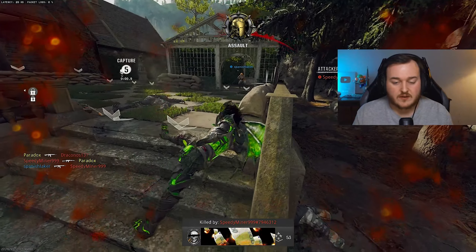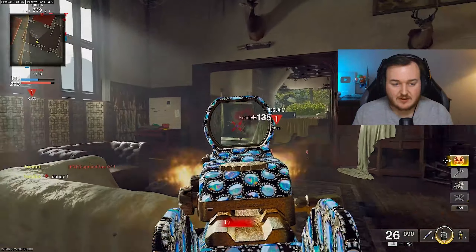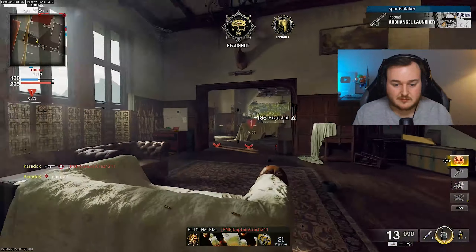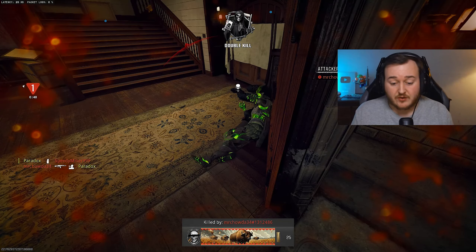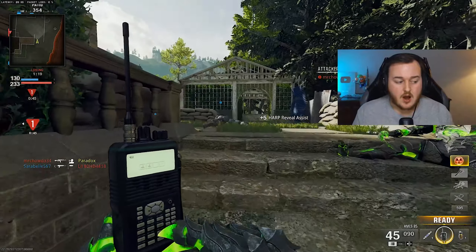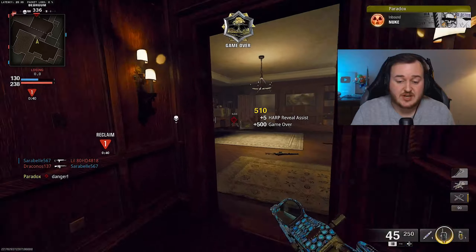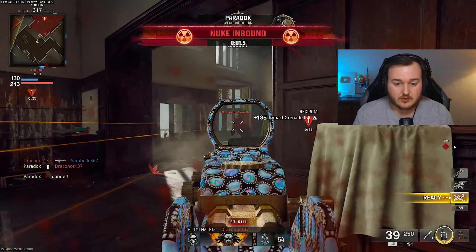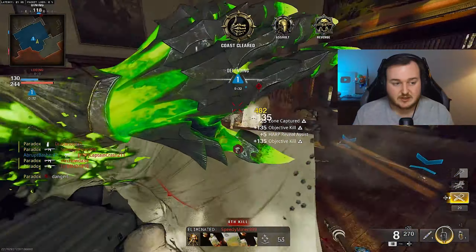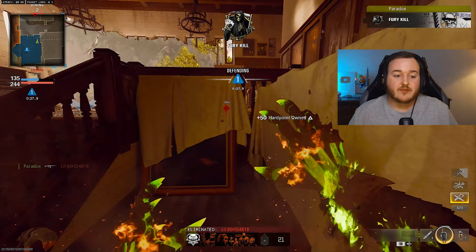We're gonna have to call the nuke in because we're about to lose — calling the HAARP in real quick. Okay, we're calling the nuke in now. Master class of a game — we actually got two nukes that game while I was yapping. I'm everywhere when it comes to yapping; I can't talk while I'm playing. We dropped 120 kills and got a double nuke with Rapid Fire on the AMS 85 — it's broken.